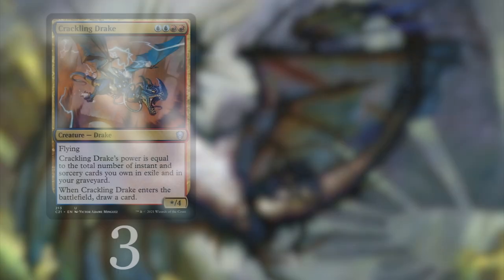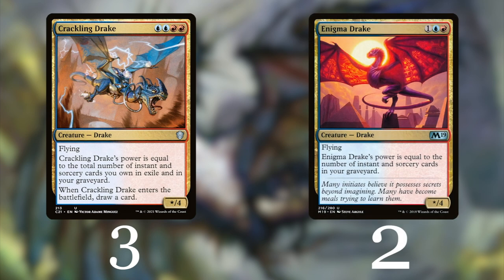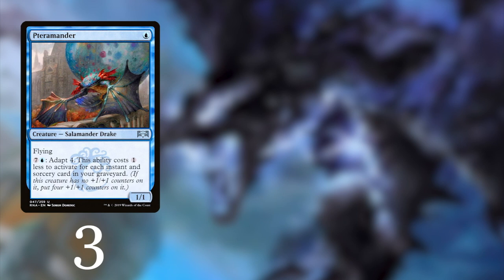We need to start with three copies of the Crackling Drake — maybe the best drake ever printed — because it can get huge. The Enigma Drake also has power equal to the number of instants and sorceries in your graveyard, you just don't draw a card.